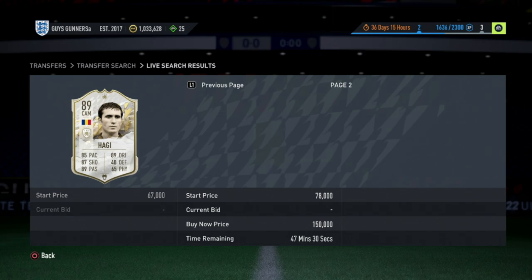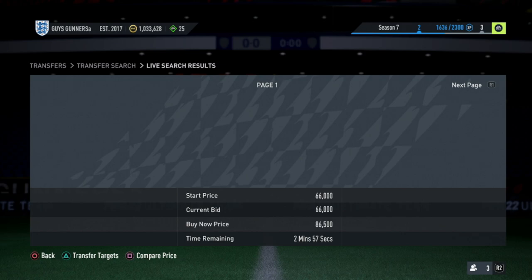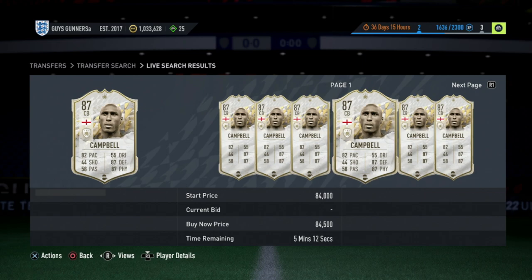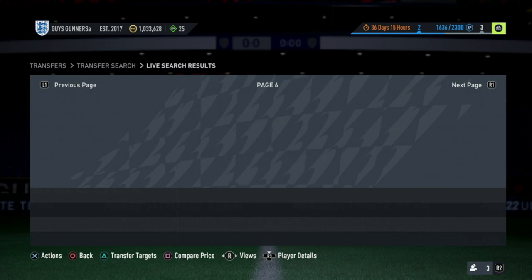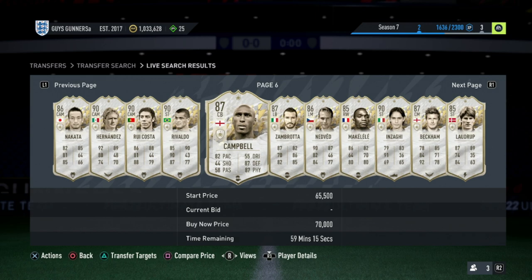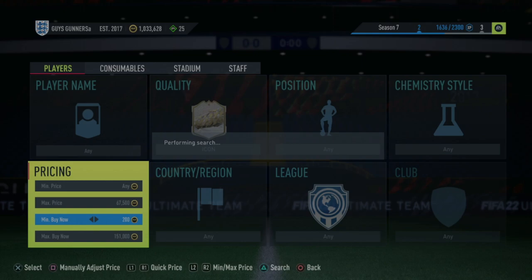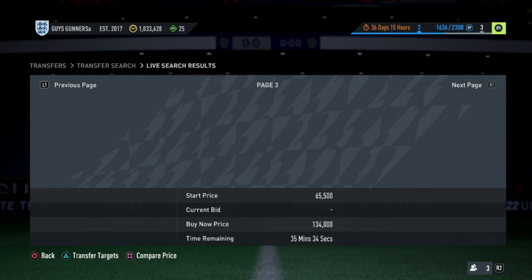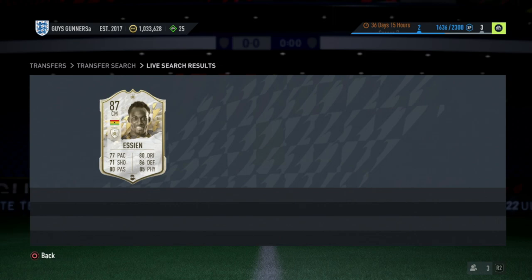Same premise applies to other icons — check Hajji at 73,000 coins: not a deal. If there are no deals, back out, change the price filters slightly, and return to the 59th minute to see newly listed cards. For example, Campbell at 70,000 or Zambrotta at 102,000 — check each for undercuts. Keep cycling through, picking up deals. Important: with cards valued around 100,000 coins there is 5,000 coins tax, so factor that in. Also be quick, as many people are looking at icon cards.